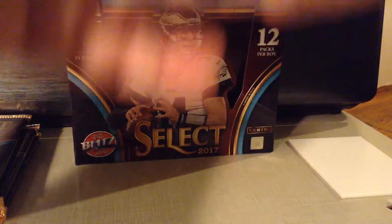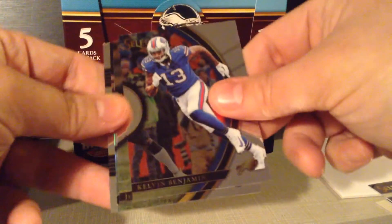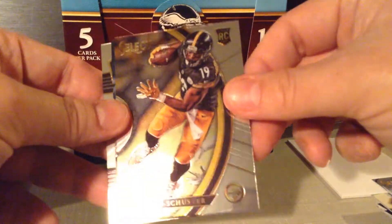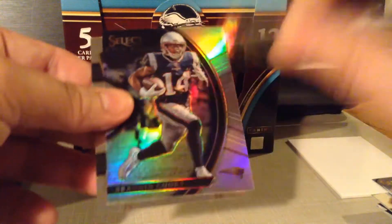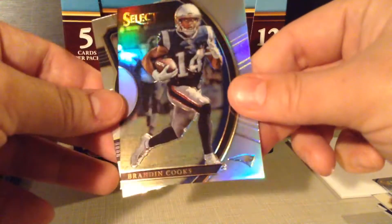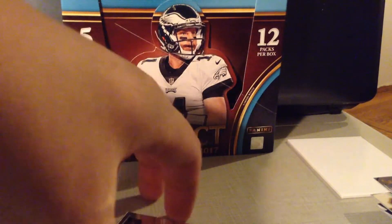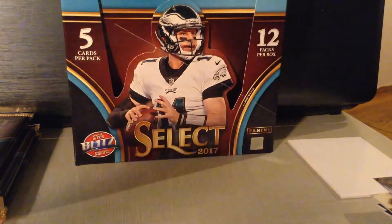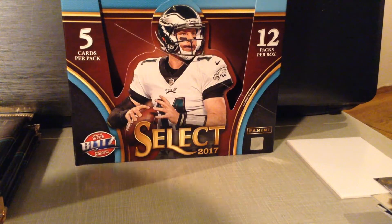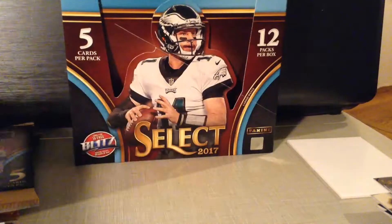Nice rookie on the back. Brian Switzer. Kelvin Benjamin. JuJu Smith-Schuster — nice. Is that numbered? No. Brandon Cooks in a Pats uniform. And a Deshaun Watson — nice. I'll put those aside. This one's thick, maybe that's a MIM card.